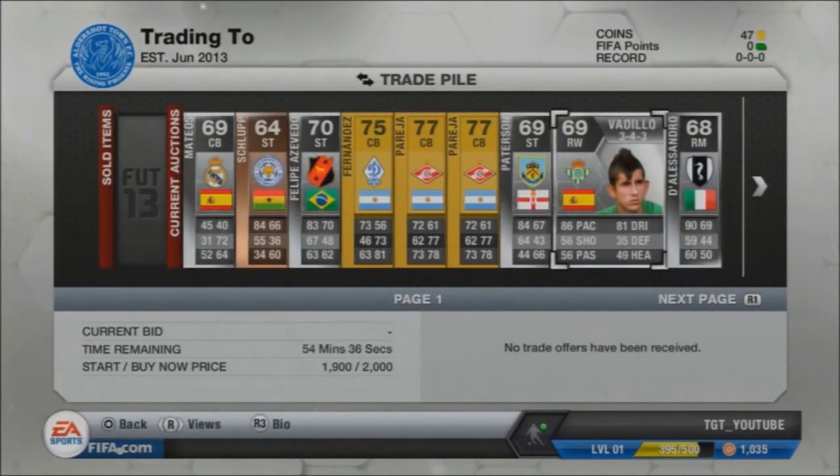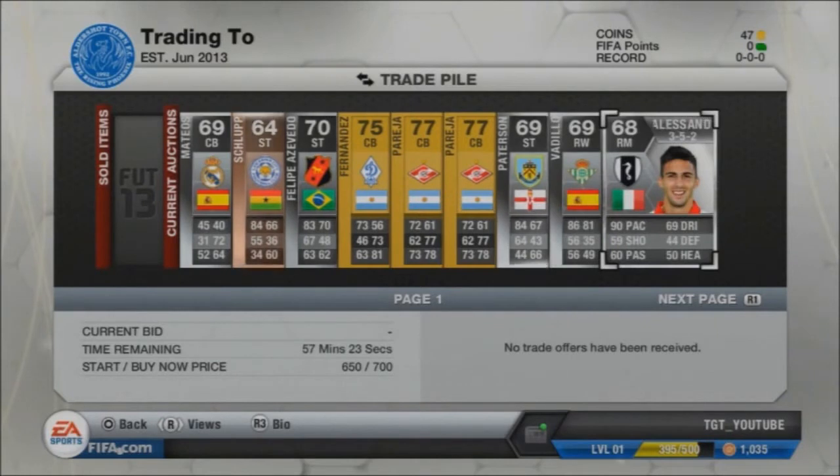Then Vadilo — actually 450 coins — and I'm going to try and make 2,000. That was what his lowest Buy Now was. But unfortunately I don't manage to get that, but we'll see what I find later on.